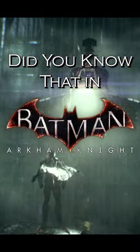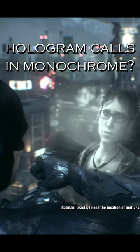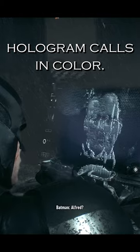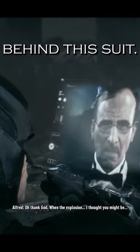Did you know that in Batman Arkham Knight, Batman's V-7.43 suit at the beginning of the game has its hologram calls in monochrome, while the upgraded V-8.03 suit has its hologram calls in color? A subtle but pretty cool way of showing the improved technology behind this suit.